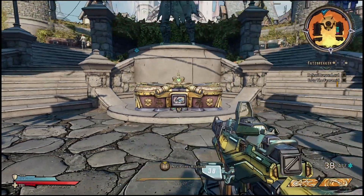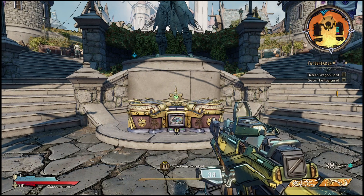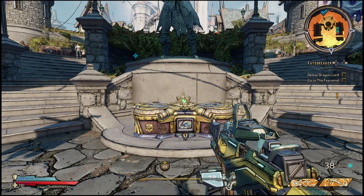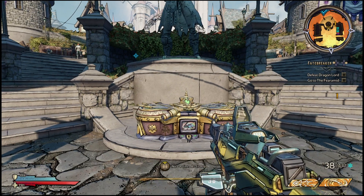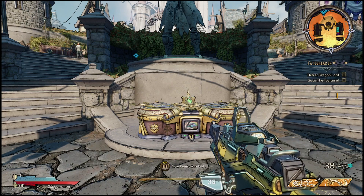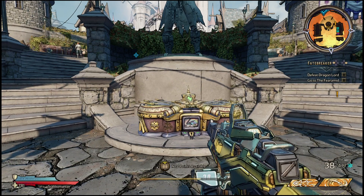Yo, what is going on everyone? GuidingLight here back with another quick video. In this one I'm going to be going over a quick update on Tiny Tina's Wonderlands. Now you guys may be wondering how it is that you can open up this giant special chest which is in the middle of town — it does require a skeleton key in order to open it. So in this video I'm going to show you guys how you can get a skeleton key right away and also how you can open up this chest.